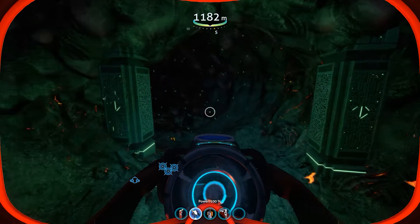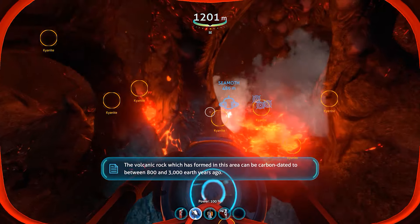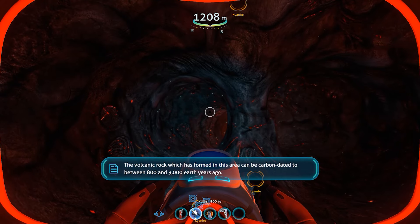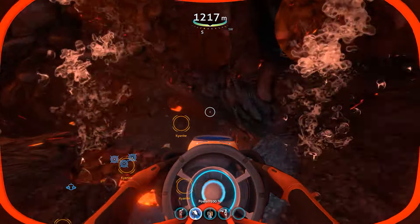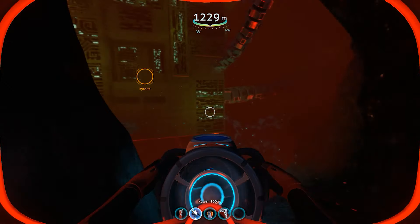You've got to find one of these entrances. Once you're here, you're just kind of going through the tunnels. Be careful — there are actually some creatures down here that can attack you, like this guy right here, as you head towards the center.